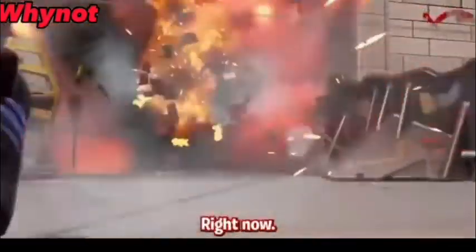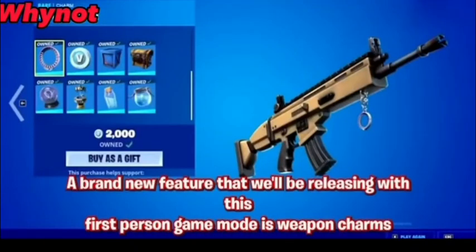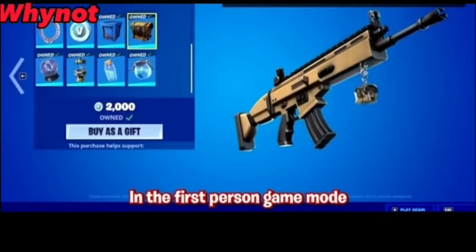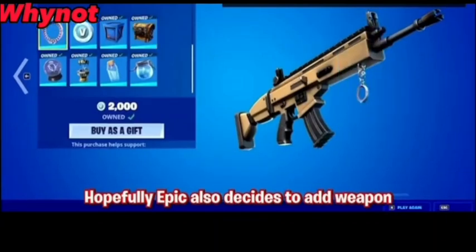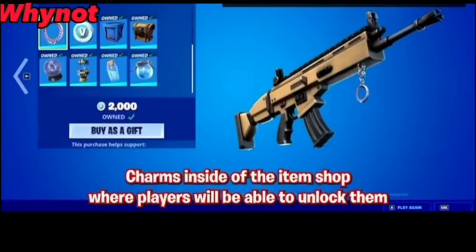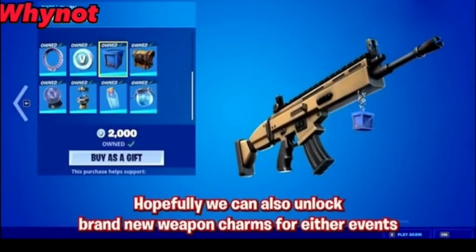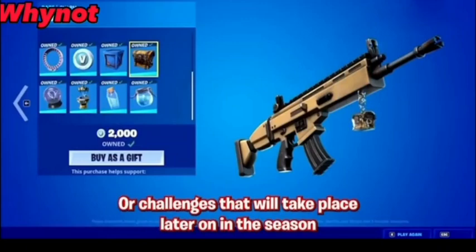A brand new feature releasing alongside the first person game mode is weapon charms. In my opinion, weapon charms would look amazing on your weapon in first person mode. Hopefully Epic also decides to add weapon charms inside of the item shop where players will be able to unlock them, and hopefully we can also unlock brand new weapon charms for either events or challenges that will take place later on in the season.